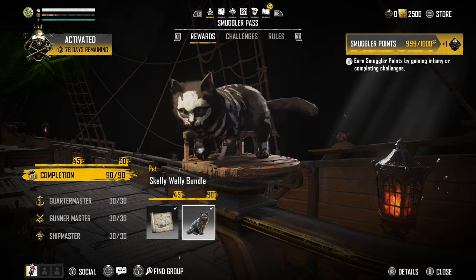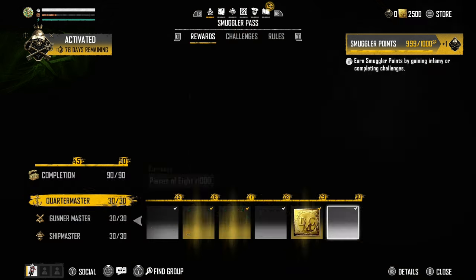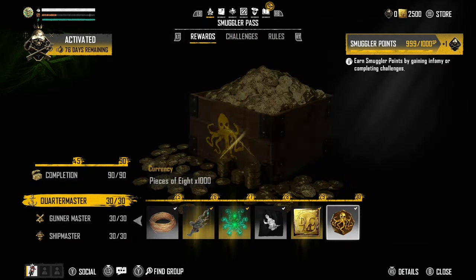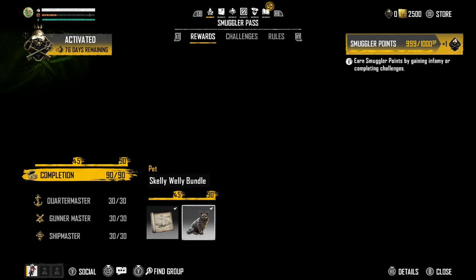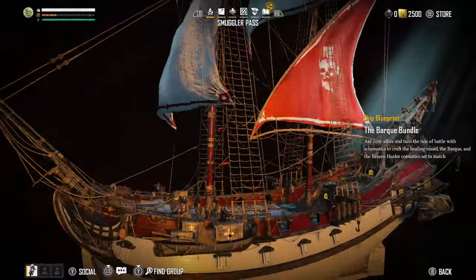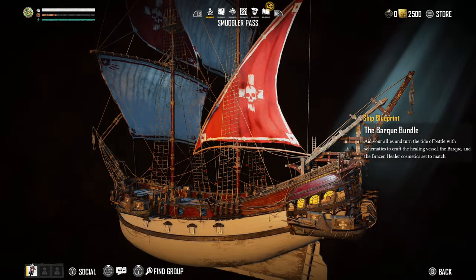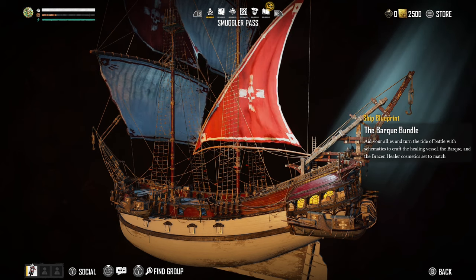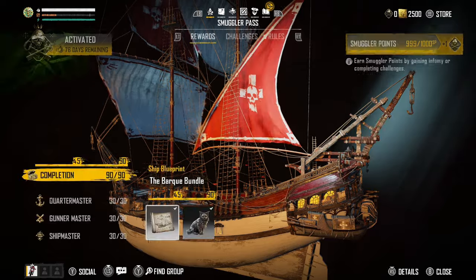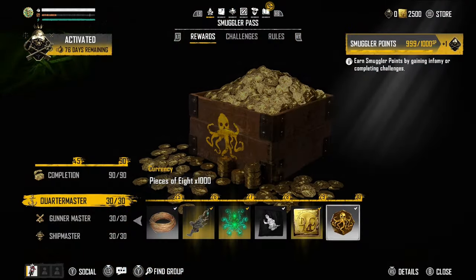Here we are in the Smuggler's Pass. I think it's a little unfortunate that I've already completed it even though we're only a few weeks into the season. I feel like there needs to be something more you can earn after getting all 90 levels. But here is the Bark — you get this ship once you've spent 45 total Smuggler's Tokens, and it doesn't matter which tree you put them in. There are three different trees.